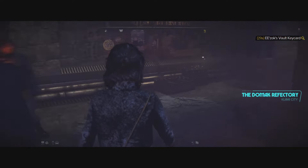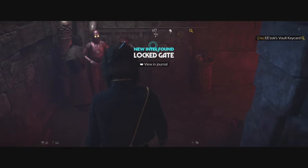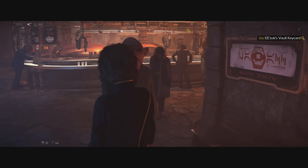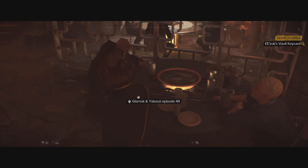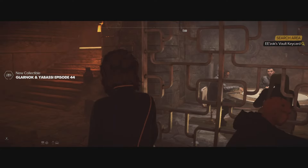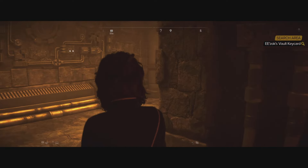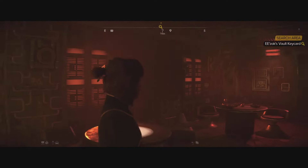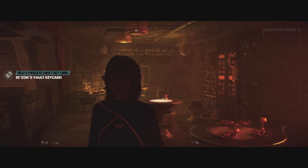Inside the club there's some ambient NPC chatter. We sneak through and grab Ezlog's key card. Just like that, we are out of here with the second and third key cards secured. Now we need to get back to the Crimson Dawn Vault. This is how we get to the Crimson Dawn Vault — I'll chime in once we get the loot.